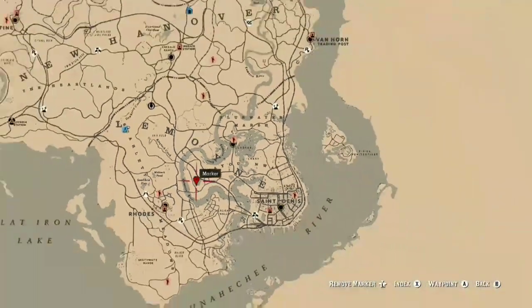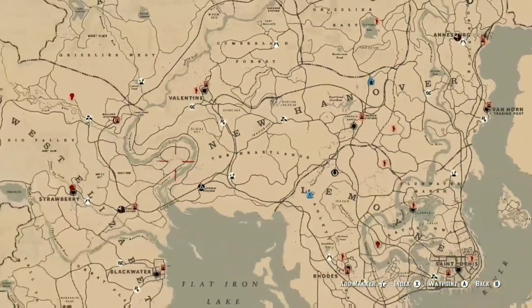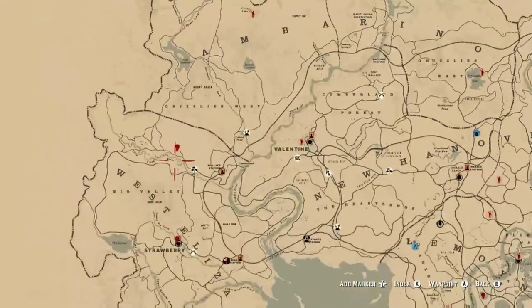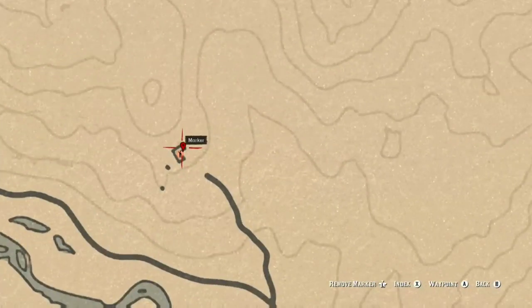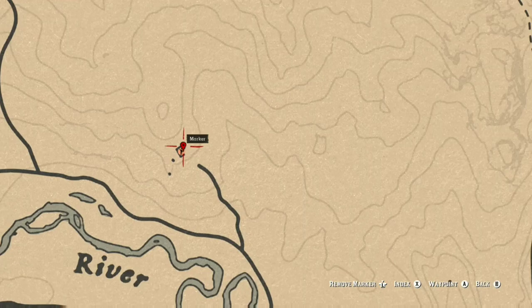The second one is in West Elizabeth, right on the side of the mission of Mama Watson. There we go, right there — that's the second card guys.